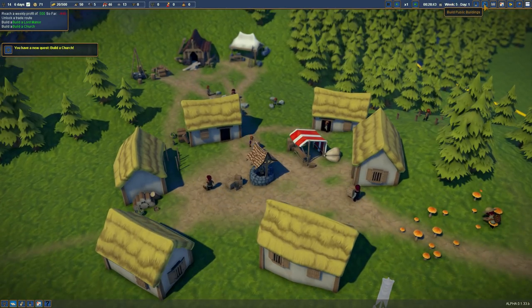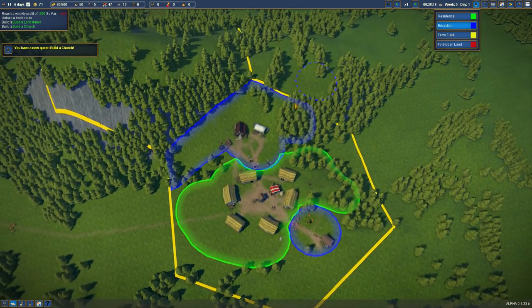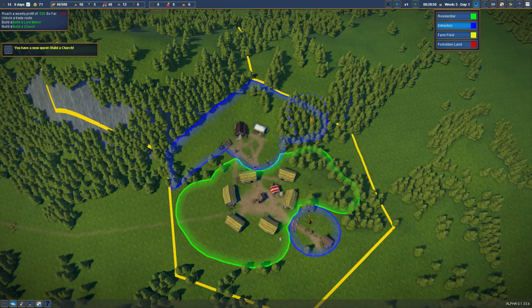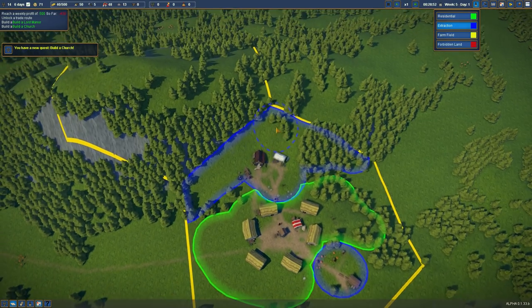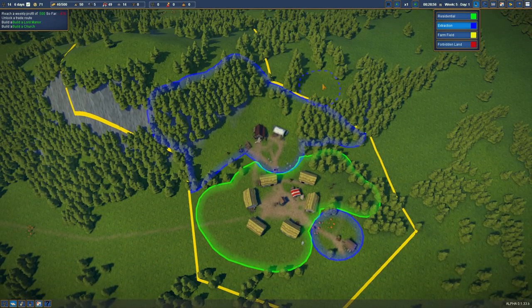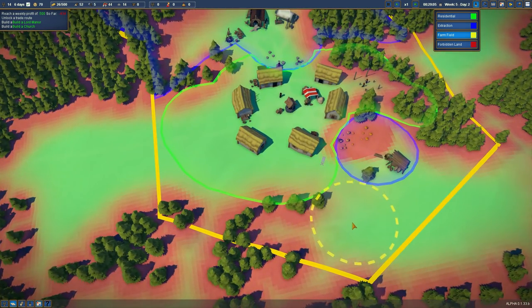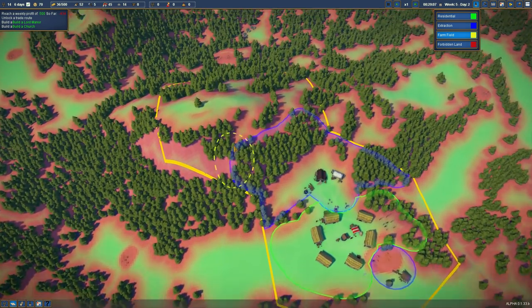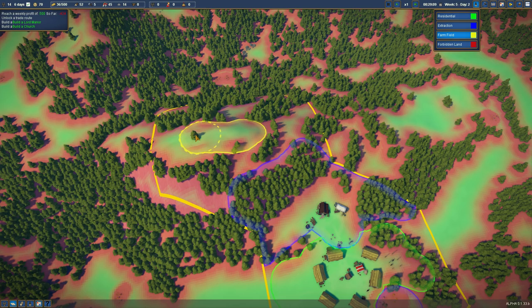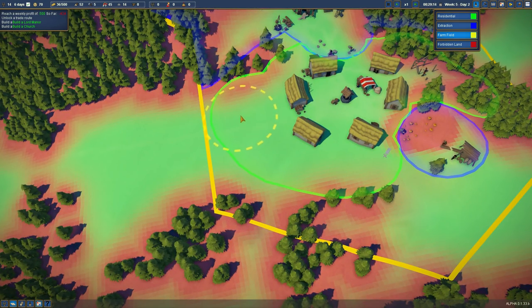First of all I want to expand my zones. For extraction of trees I can expand all the way around to there, and we've now got this new territory as well. We're going to expand up there. We've got farmland and forbidden land now as well, and this area is all fertile, so we could get some farmland up there and a little bit of farmland here.